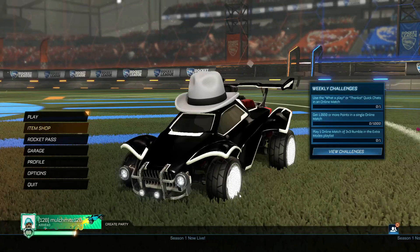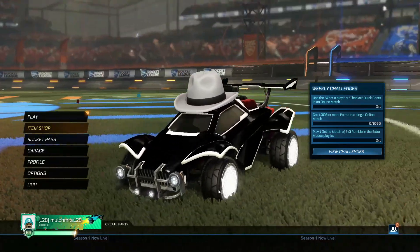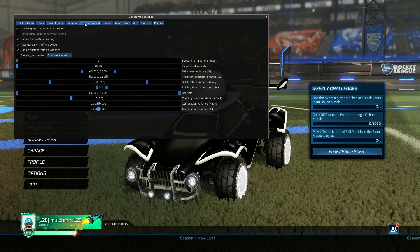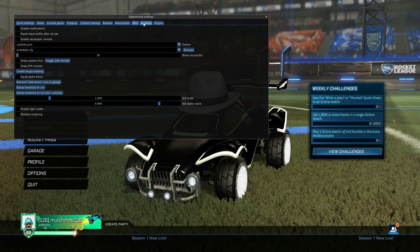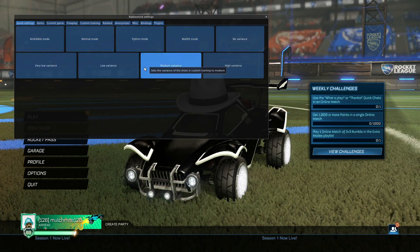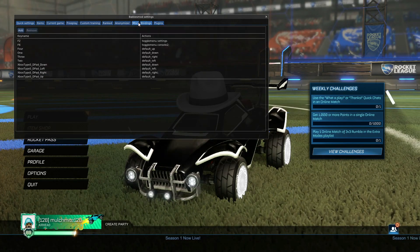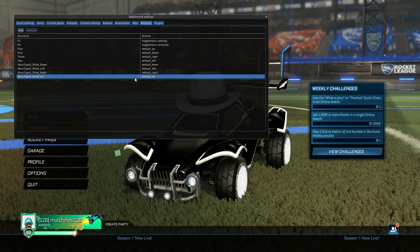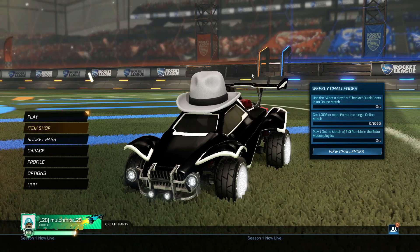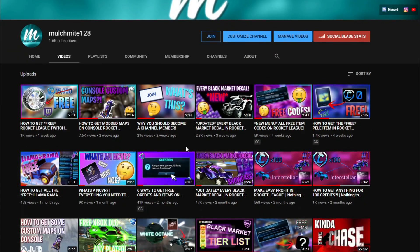So before I get into showing you how to download BakkesMod and how to use it, I'm just going to quickly explain what it is to anyone who doesn't know. BakkesMod is a plugin for Rocket League that allows you to do many things you can't normally do, such as getting your dream car for free or extra features that can be used in training to make you better at the game. Quick disclaimer: this is PC only, and there is no console alternative, but don't worry console users, because I have plenty of videos showing you how to do BakkesMod-esque things on console.